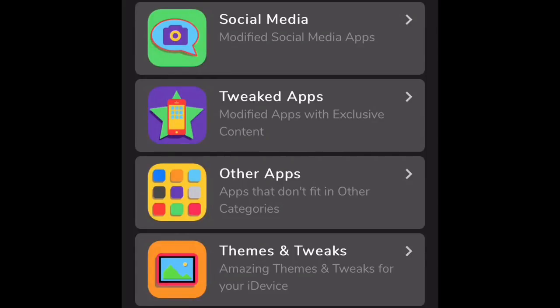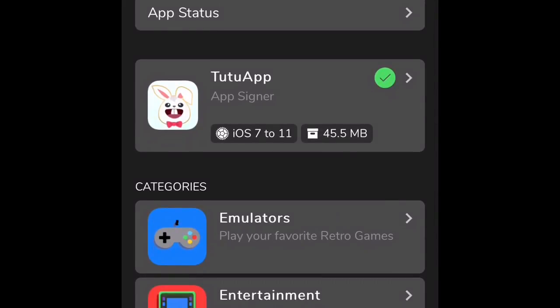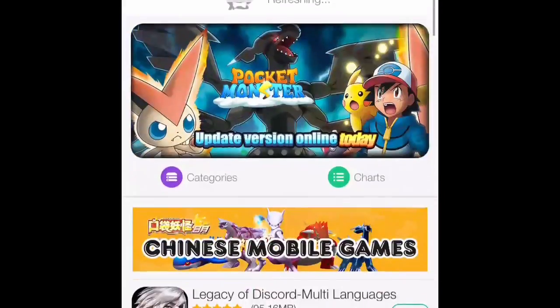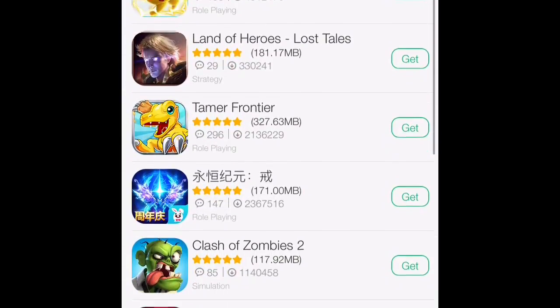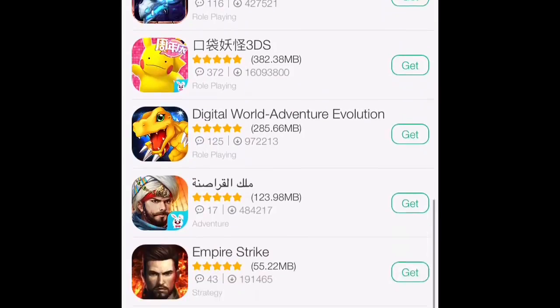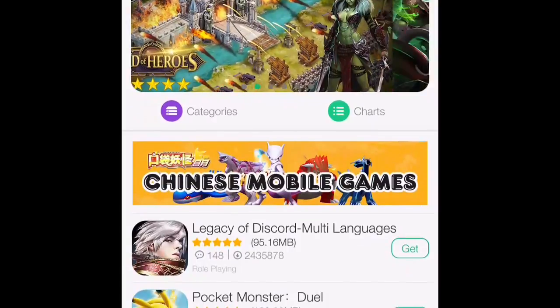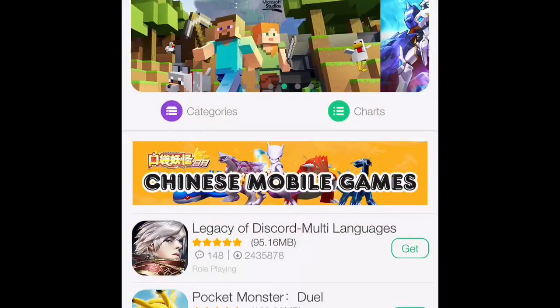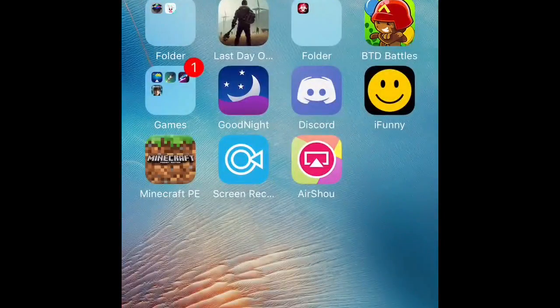And there's also TuTu app, which if you guys don't know about it, it's practically this app. See, I got Spotify — it's this app, and there's a bunch of them. All this stuff — you can download free apps and stuff, or update your apps so they are tweaked.